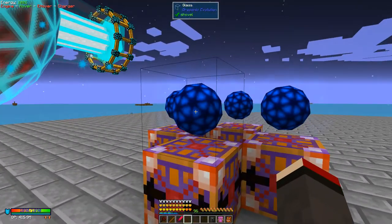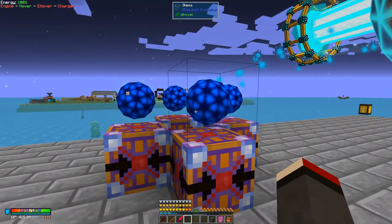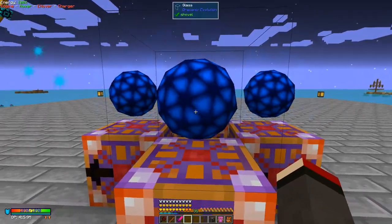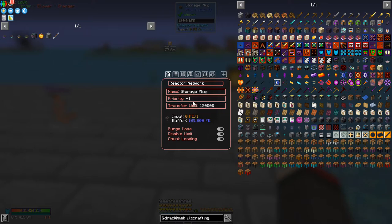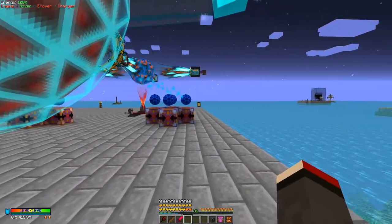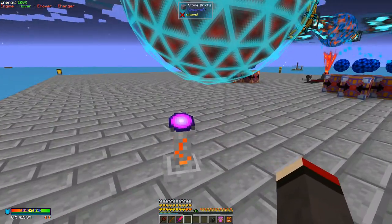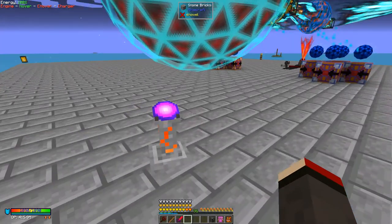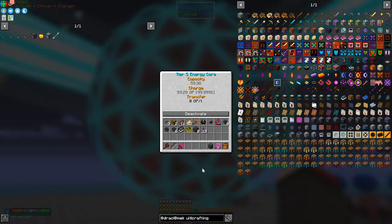I also made a mistake at one of these - one was actually going out when it shouldn't have been. I don't even know if you need four, maybe I'll test that at some stage. These are all going in but one was going out, which didn't help very much. I've changed this one to have a minus priority because I found it was using all the power in here rather than from the reactor. As you can see it's using 11,000 extra - so the reactor is not quite producing enough, it's 11,000 too short. This is full of power though.